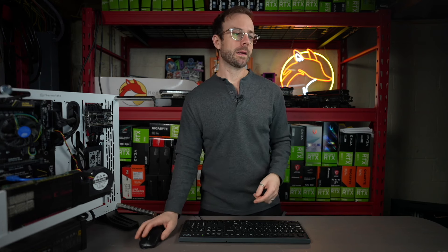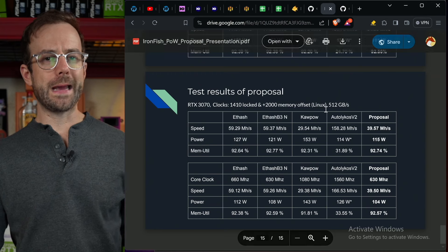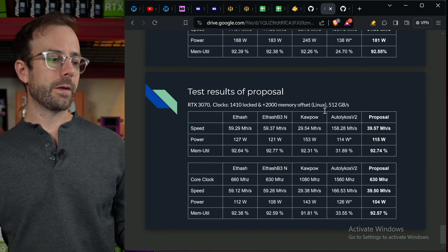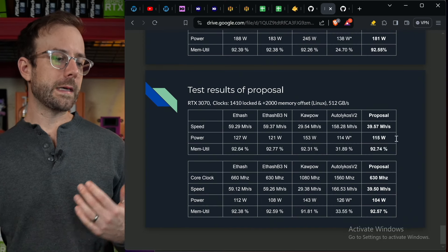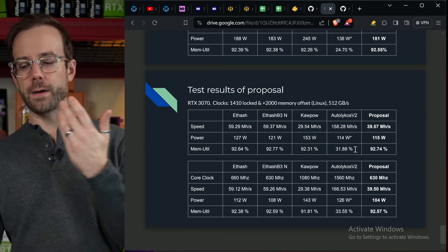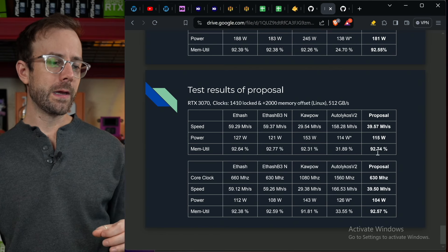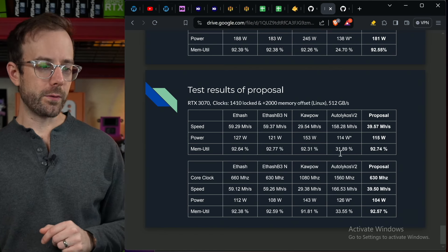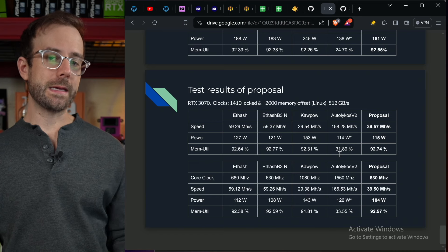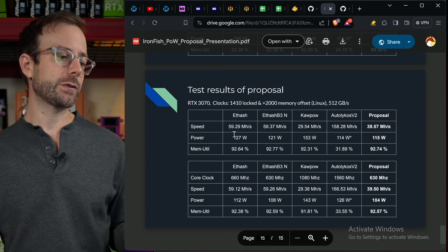The lolMiner developer created some slides and did a really excellent presentation — I'll have that linked down in the description below. You can see a 3070 locked at 1410 core with a plus 2000 memory offset in Linux giving results on all the algorithms he tested as he went through the approach of figuring out whether to create a custom algorithm or use an existing one. That's Autolykos by the way — only utilizing 32% of the memory, which is why the risk of ASICs comes into play if it makes economic sense for the manufacturers.